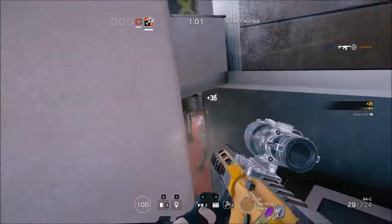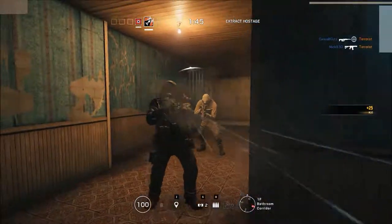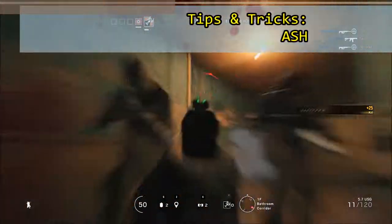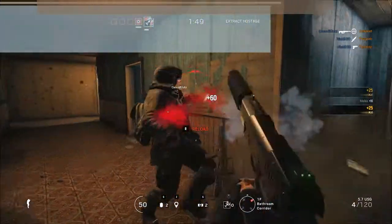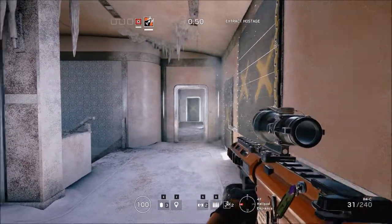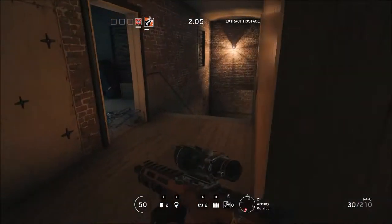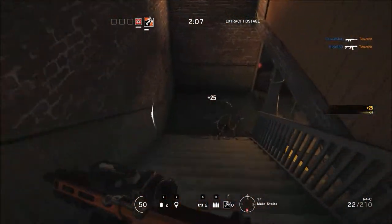Welcome back everybody, my name is Nick930 and today I want to give you guys five helpful tips for Rainbow Six Siege. Today's video is going to focus on Ash. Ash is a fast speed, low armor attacker that can remotely breach walls and barricades. She has access to one of the best assault rifles in the game and is an excellent medium range operator. So let's take a look at a few helpful tips that will allow you to make the most of her.